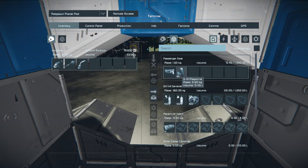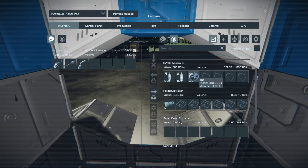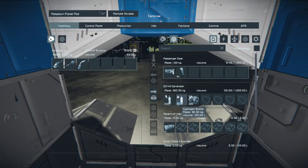It also has a detector, parachute hatch, passenger seat, small cargo container, survival kit, and timer block. In the inventory of this vehicle, the passenger seat will have a weapon and some ammo, and typically a data pad showing the nearest economy station. The H2 generator has two bottles and some ice.